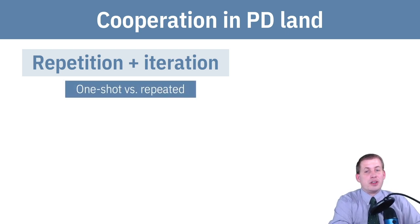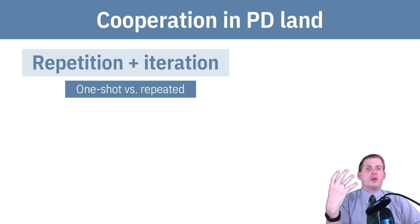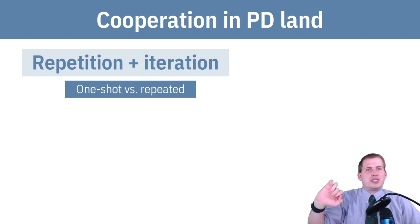If you just have a one-shot game — you meet each other once, you can't talk — then you're probably going to end up in a non-cooperative situation where you both defect and it's going to be bad. But if you have a repeated game where they're continually farming and interacting with each other, then you're likely to steer upward into cooperation land and have good cooperation.